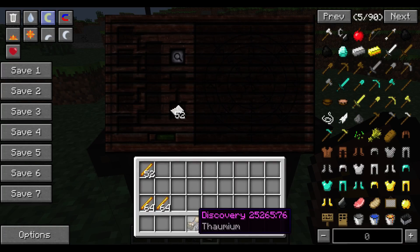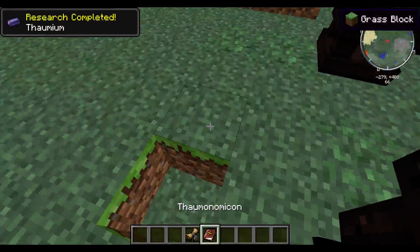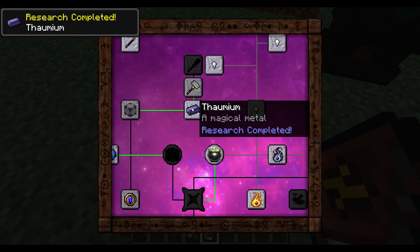I'll show you getting this in the book and where it is. Click it, then go in the book and there it is — Magical metal.